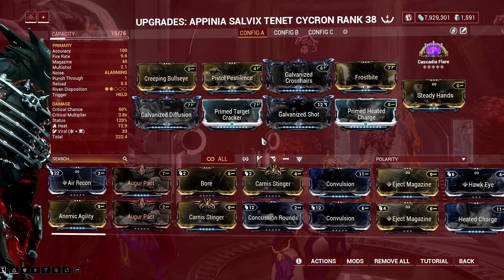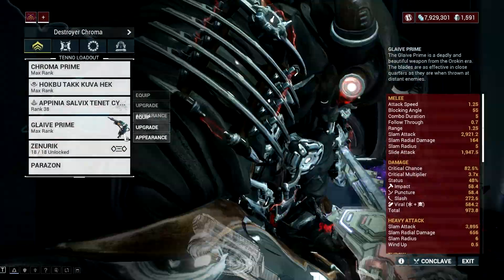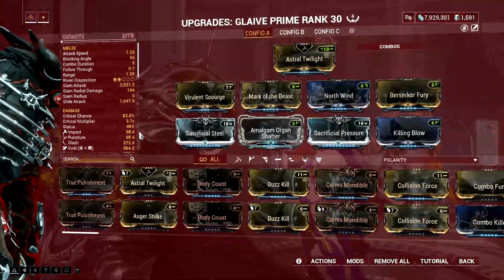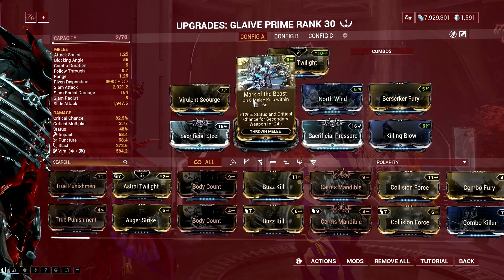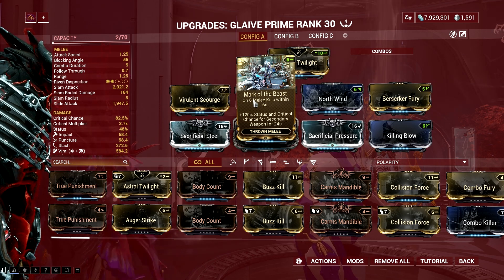The Status and Critical Chance stacks additively with mods like Primed Pistol Gambit and Sure Shot. While it's not as good as the additive bonus of Crit Arcanes like Arcane Avenger, it's fairly good for a Pistol and Glaive combo when you want to max the red crit of your pistol and you are missing things like a good Riven with high critical chance values.